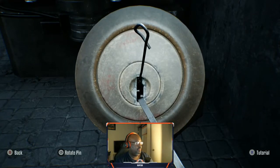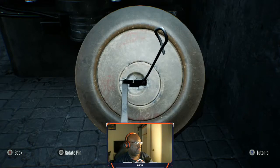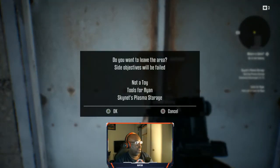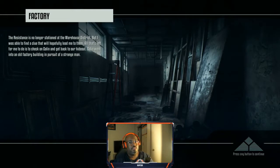We got a lockpick. Cloth, chemicals, and all that good stuff. 'Do you want to leave this area? Sought objects will be failed.' It's telling me to go that way. What I'm feeling is I need to find him and then find this hospital. I don't even know where the hospital is, to be honest. I'm definitely going to try to find that hospital.